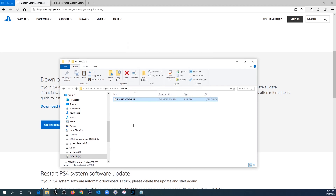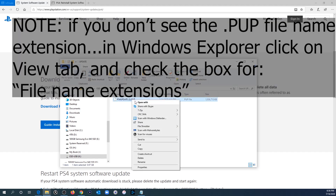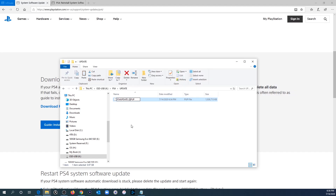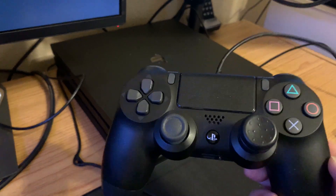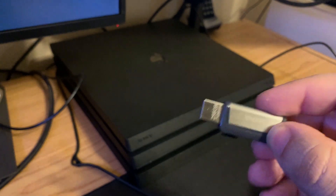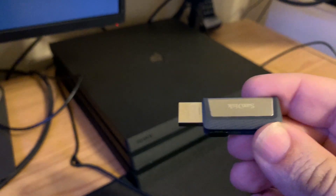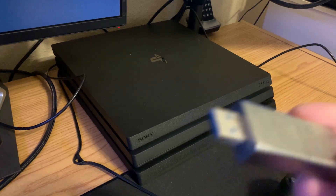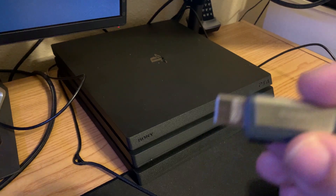There's one final thing to do: right-click the file and hit Rename, then remove any extra characters so the file is named exactly 'PS4UPDATE.PUP'. Don't try to open the file — just leave it there, eject your USB flash drive, and connect it to your PS4. If your USB flash drive is too thick to plug in, check the description for a link to a compatible one that works with the PS4.